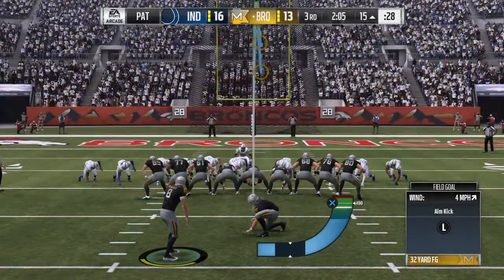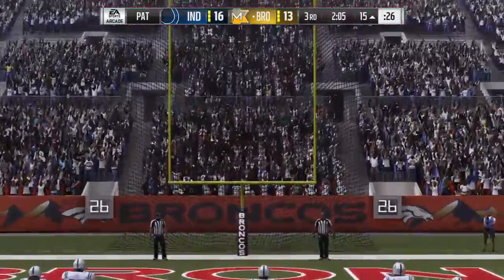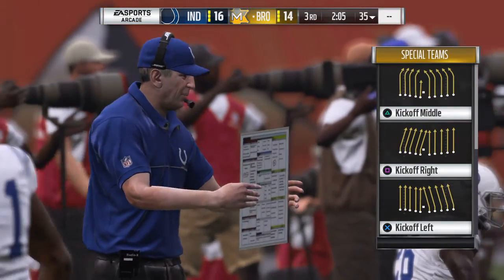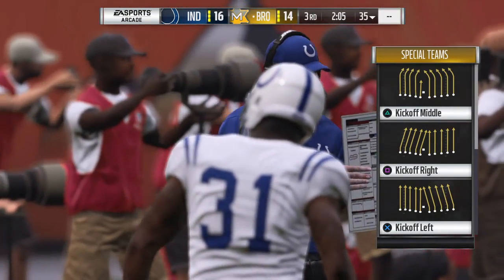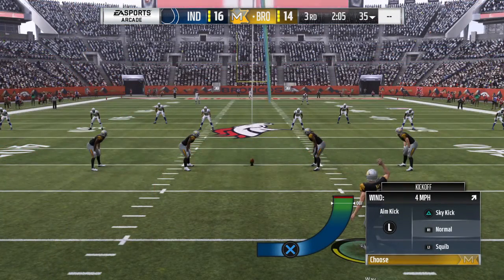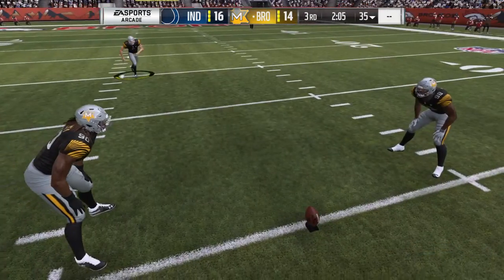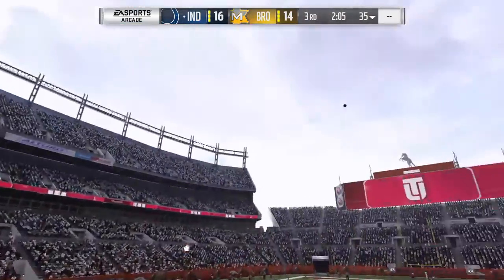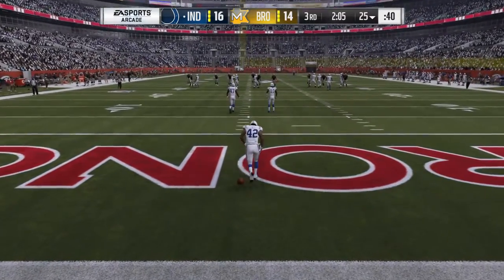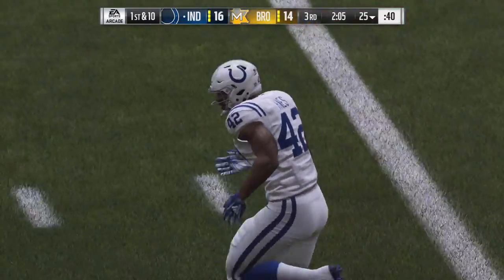That's just a solid, methodical drive to start this game. And how about how it culminated — doing exactly what they wanted to do, getting the ball downfield and then running it into the end zone. When you run it in rather than throw it in, that hurts a defense psychologically a heck of a lot more. The lead's shaved to two now as the kickoff is away. This will be a touchback, coming out to the 25-yard line, and now Indianapolis set to take the field.